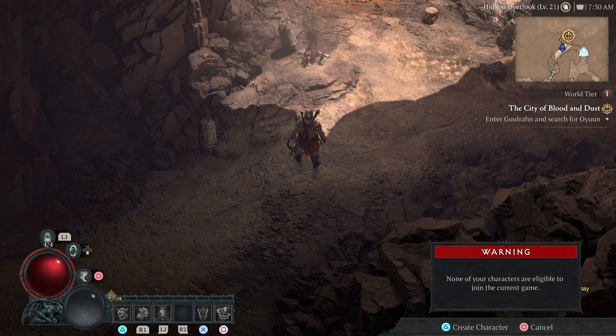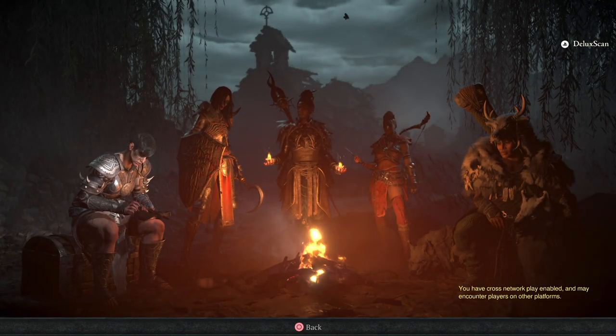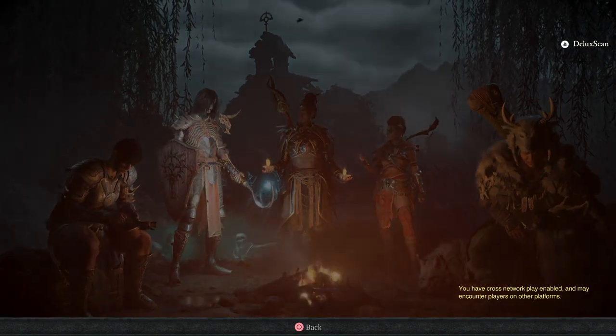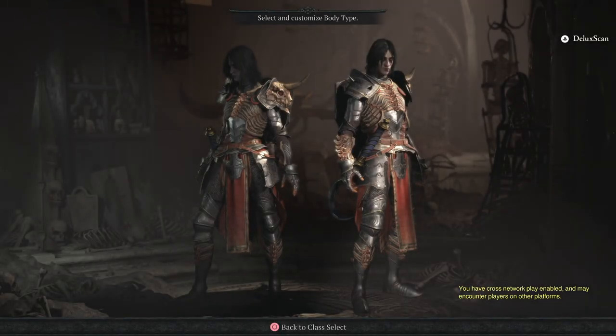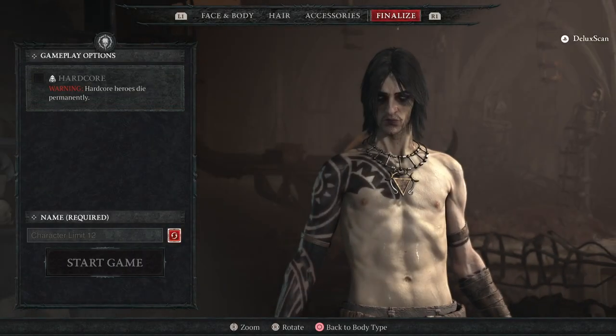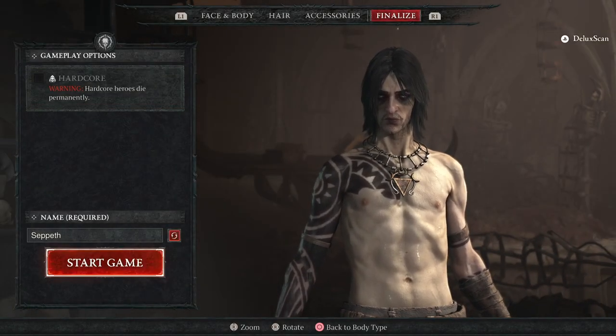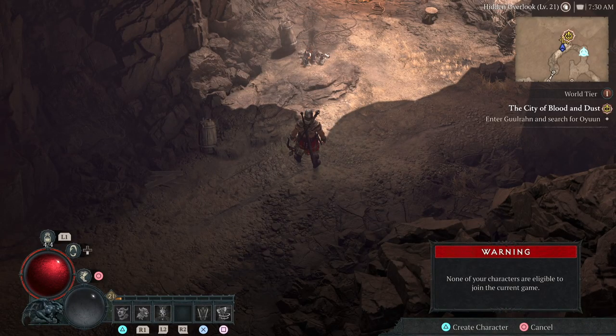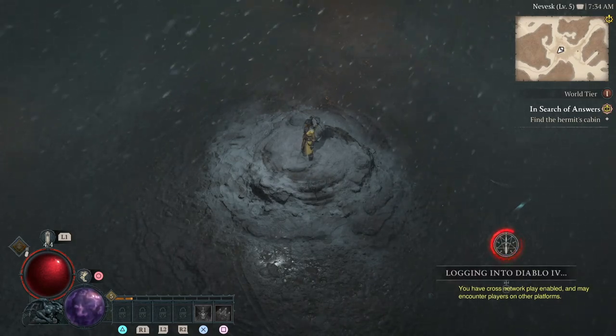That was a big question mark for me. I thought, okay, I'll just create a new character then, because hopefully that should work. Here we have a level 21 barbarian and I'm trying to add a level 1 player — you're usually able to do that, but not in this case.